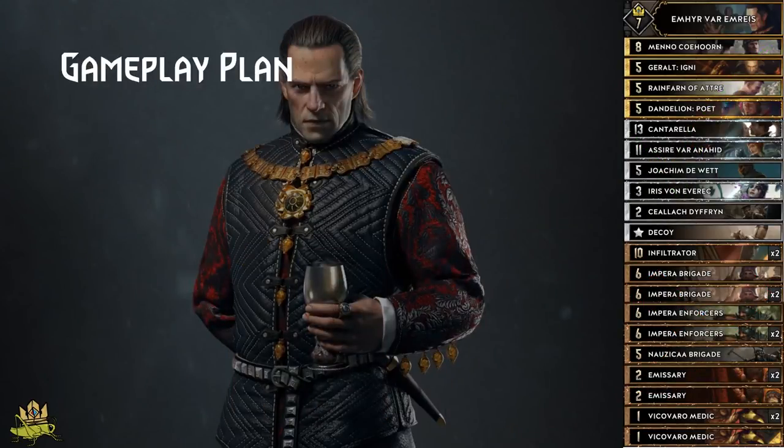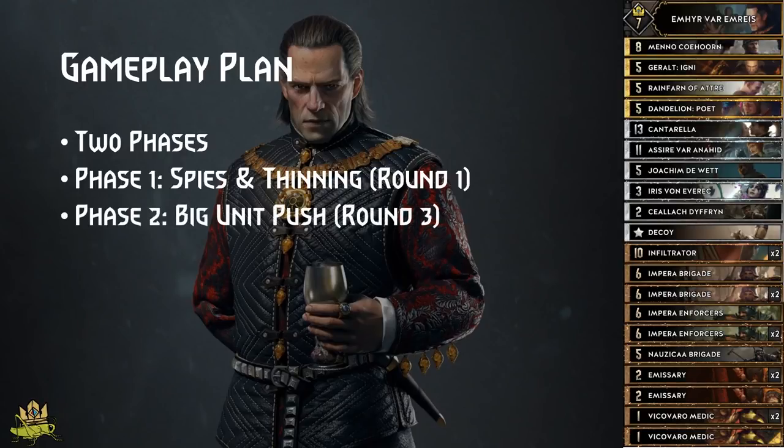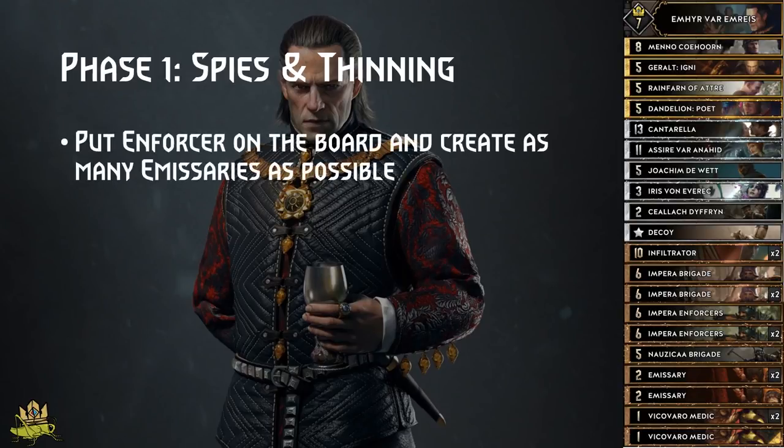This ties closely into our gameplay plan. We split our gameplay into two phases. The first one is our Spy Engine and Thinning phase, and the second one is our big unit Push phase. In the ideal case, we split the rounds into two, each one featuring exactly one of those phases. Round 1 is our Spy Engine and Thinning phase. We put Enforcers onto the board, then create as many Emissaries as possible via Kaelach, Emhyr into Kaelach, and Decoy into Kaelach, therefore pulling even more Emissaries out of the deck.